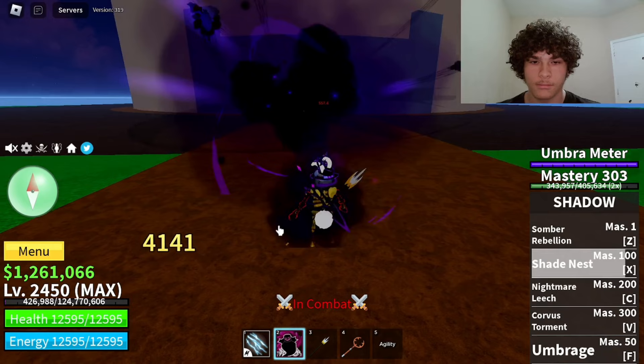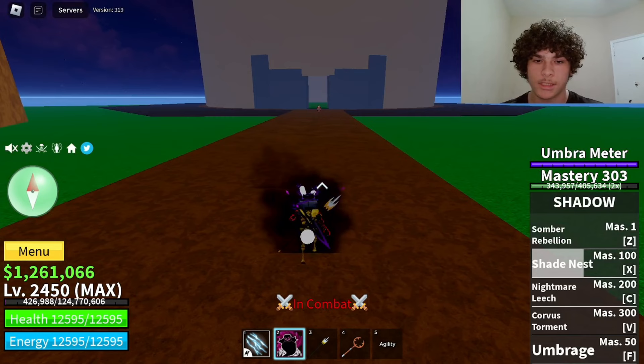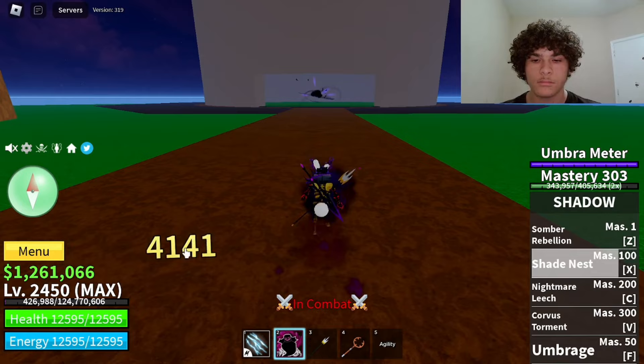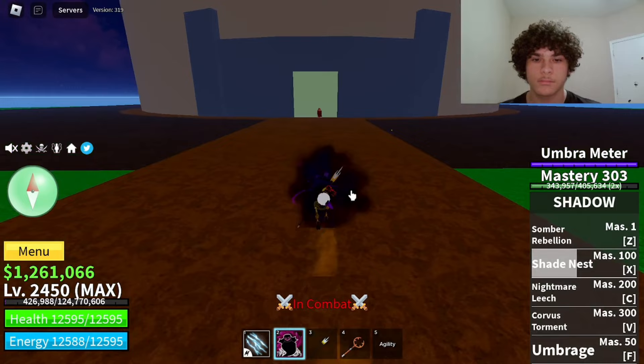Here's how it looks — that did 4141 damage. Now let me test the range on that move real quick. I'll just stand right here and see if we can hit him from here. Shades Nest — yep, and it still does 4141 damage, so the range on that move is amazing.